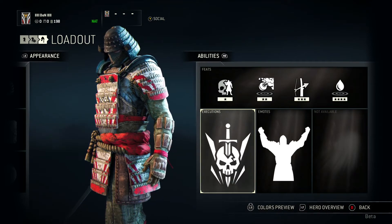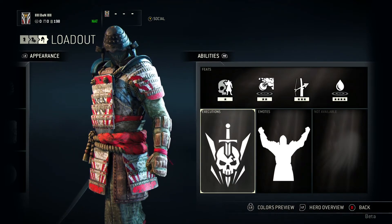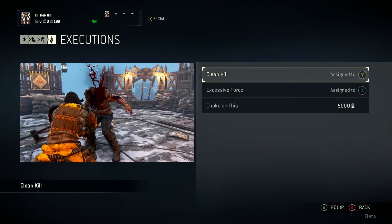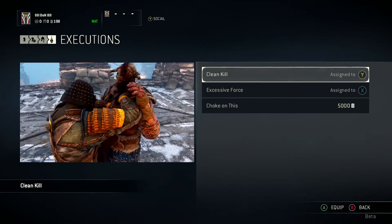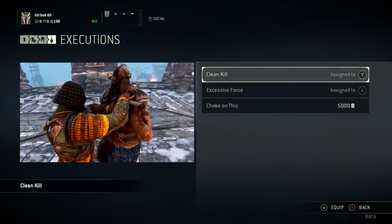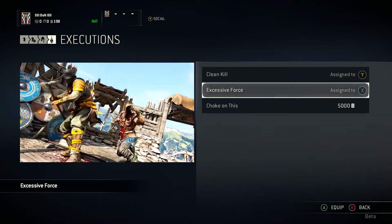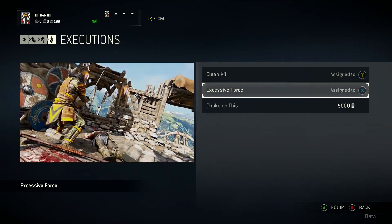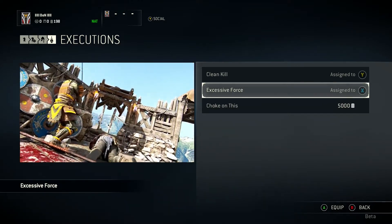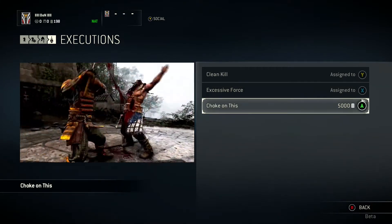Next we're going to look at the executions. As you kill someone — when your sword's in them — you have to quickly press either X or Y, and then you do an execution depending on which ones it's assigned to. The first one is Clean Kill, assigned to Y. You've got Excessive Force assigned to X — pretty excessive. And for 5,000 steel, you can get the Choke.